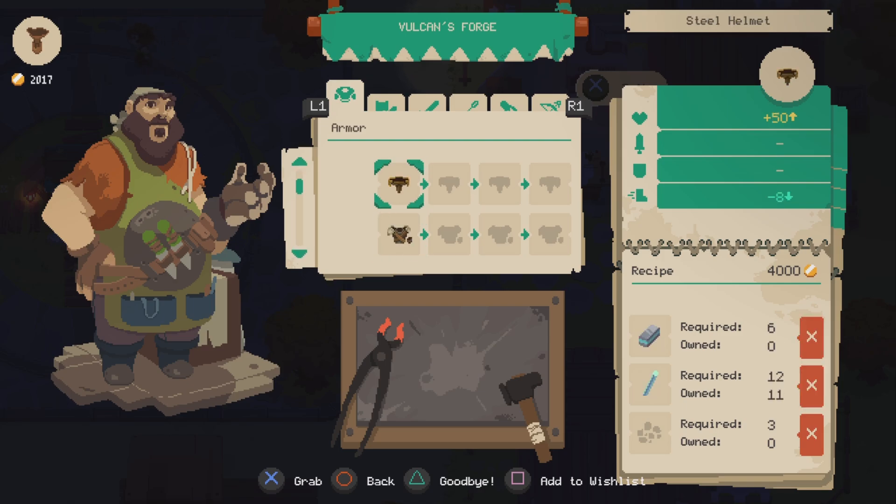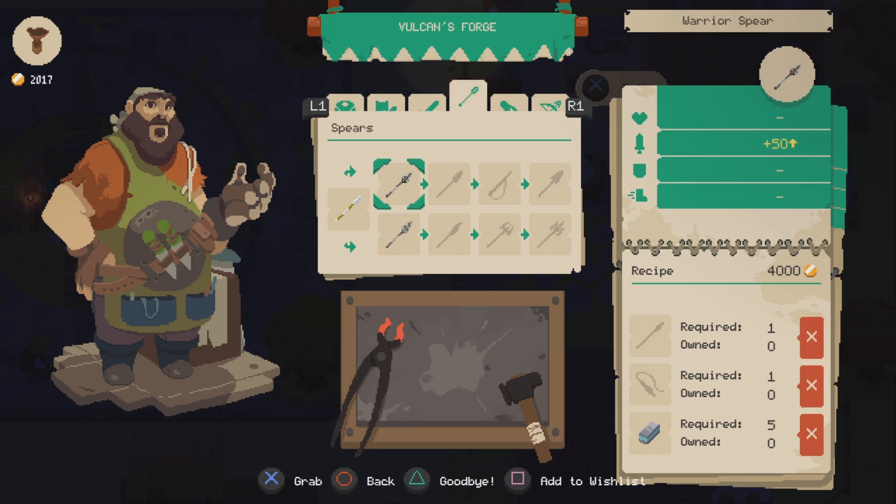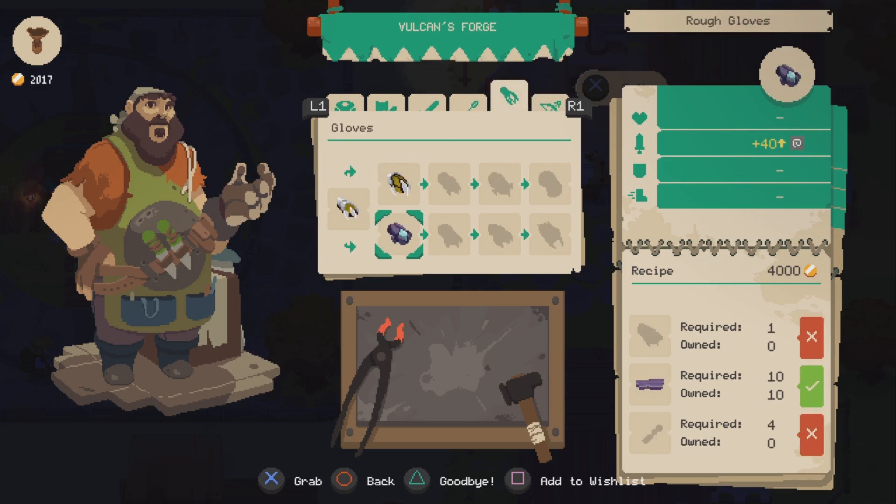I should probably get some better armor first off. We already have some of the supplies necessary — you can see in the bottom right-hand corner what we need. The training spear I'm pretty sure we can get in the golem dungeon, which is the first dungeon we went into. I do like the gloves — the fist weapons. Those are pretty good.